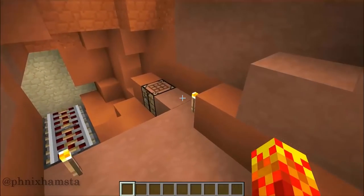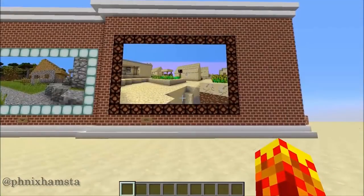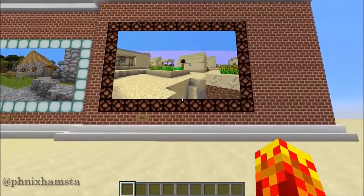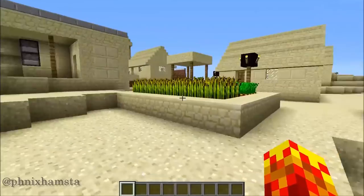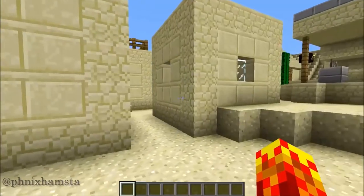I had a bit of trouble with that, but it still works pretty well. The Savannah one works amazing, I think. The last one here is a desert village, and this one doesn't really work as well either. This is just a concept, it's not really overly complicated to make, but hopefully you enjoyed it — I think it's pretty cool.